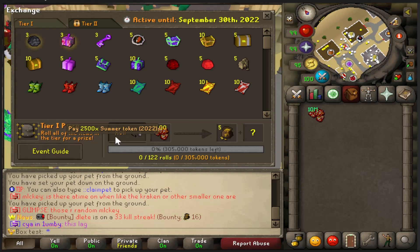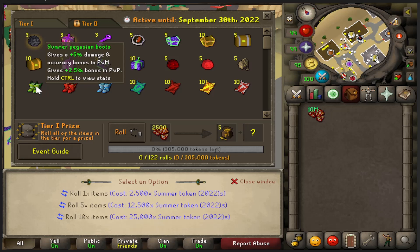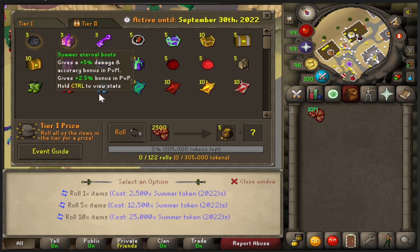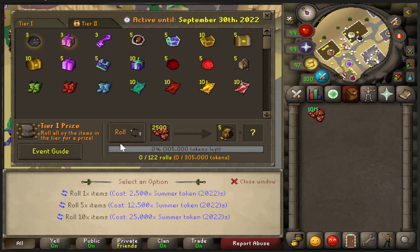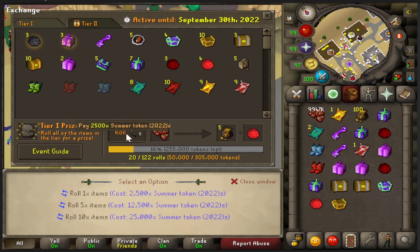Let's take a look at the summer chests. There are new boots — the Summer Vacation Boots — which give plus 5% damage and accuracy in PVM, and 2.5% in PVP. If you're going range, you might as well use the vacation boots. These are very good boots and they're brand new — they give variety to the normal e-boots meta.